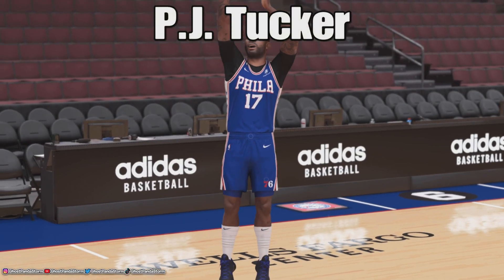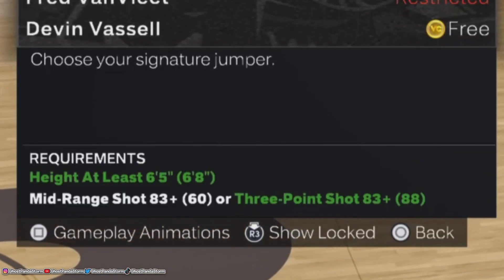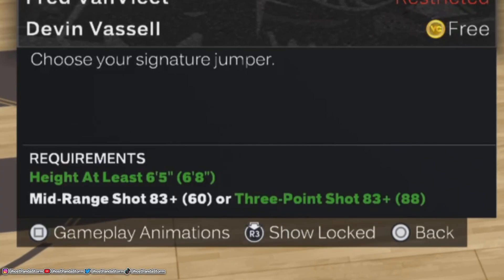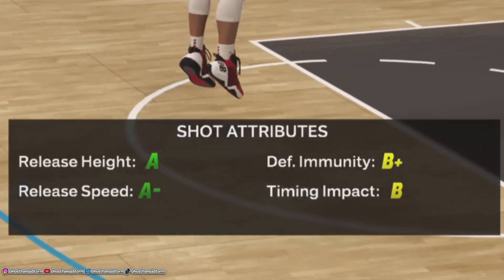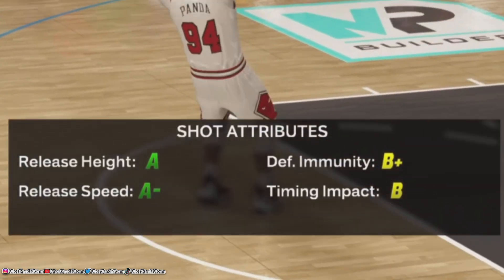Number 3: PJ Tucker. PJ Tucker's jump shot requires either an 83 mid-range shot or an 83 three-point shot, and your MyPlayer has to be 6'5 or taller. PJ's jumper has an A release height, an A-minus release speed, a B-plus defensive immunity, and a B for timing impact.